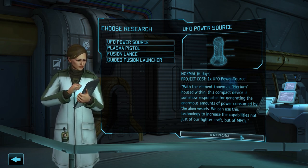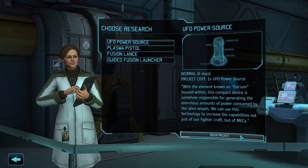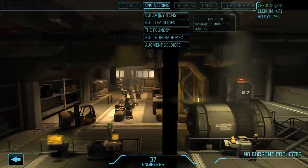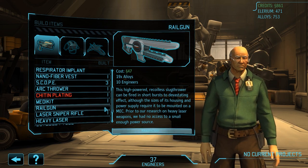The UFO power source project is vital for three very important things we definitely want in the mid to late game: a brand new type of fighter craft, another upgrade for our mech troopers, and access to a brand new and much more powerful power generator. Completing this will only take six more days, so let's get to it. With that we can now head over to engineering and purchase a few of those weapons we just unlocked.